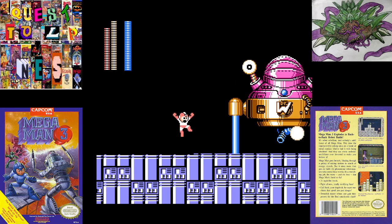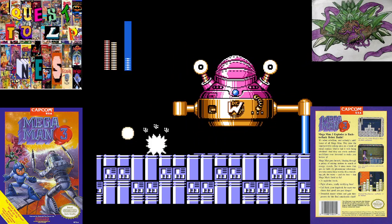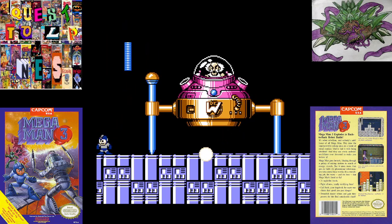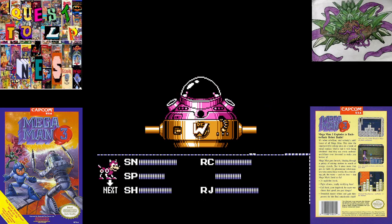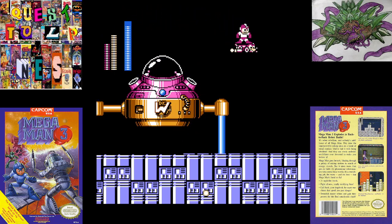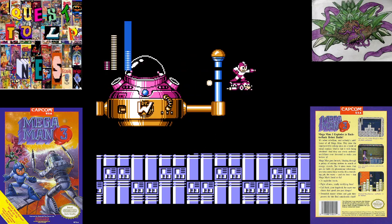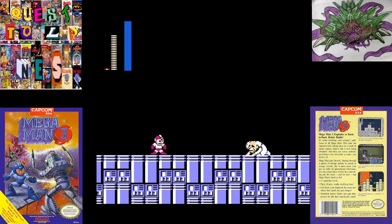It's almost in sight. Now we're going to want the Hard Knuckle. Okay, we're going to use an energy tank. I'm just going to get on my buddy Rush here. You can use the Hard Knuckles too, but it's just a little less hectic with the Rush Jet.